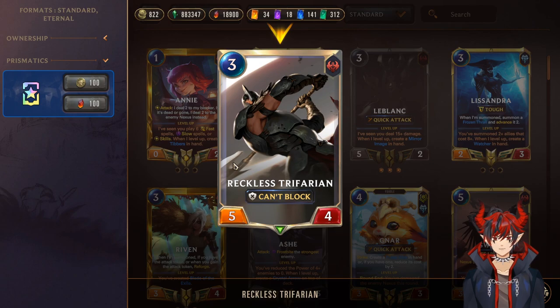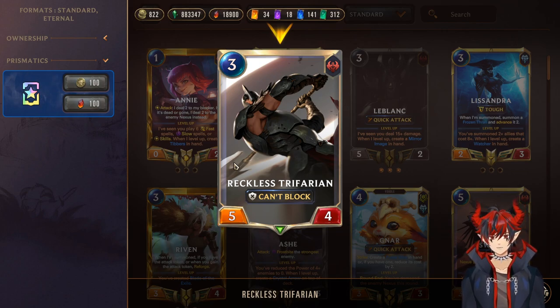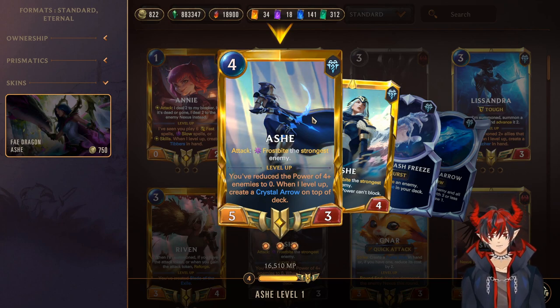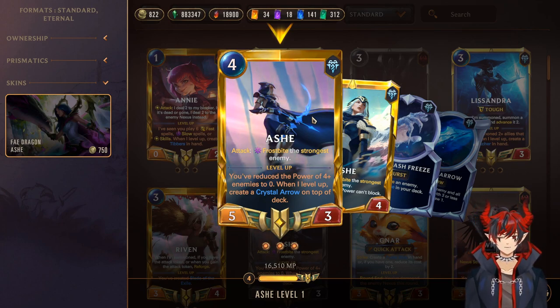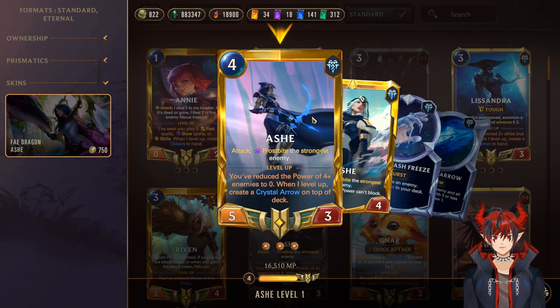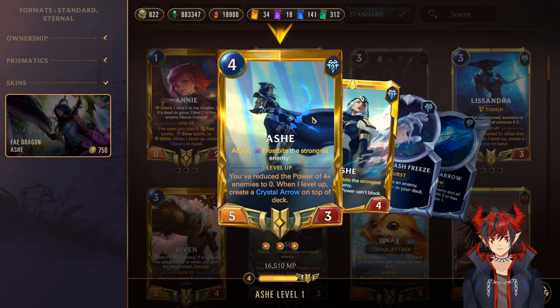Next we have Reckless Trifurion, a 3-mana 5/4 Can't Block — just a really big aggressive unit, want to get those strikes in as early as possible. If you're attacking on odds, this card gets a lot of value because the opponent has to respect it, otherwise they'll be taking a lot of damage in the early game. Ash, which is our other champion, is a 4-mana 5/3 — on attack, Frostbite the strongest enemy. Her level up says you've reduced the power of 4 enemies to 0, so we want to be attacking with her and also using our Frostbite.